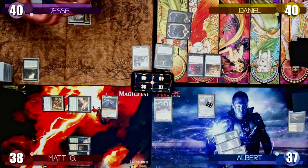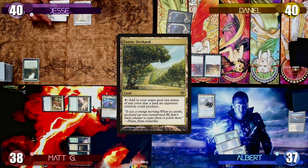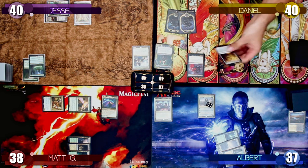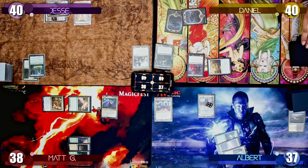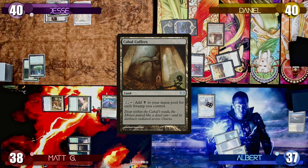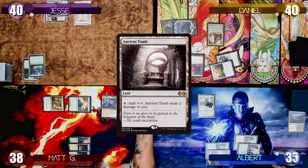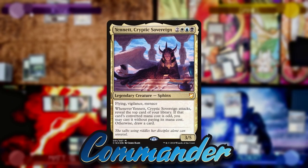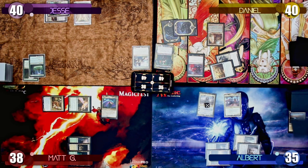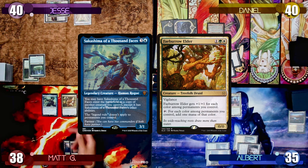Jesse starts his turn by drawing three cards with Sylvan Library but only keeping one, not dealing damage to himself. He plays an Exotic Orchard, taps two mana to cast a Ground Seal which draws a card on entry and prevents targeting cards in graveyards. Daniel taps one mana and uses Azor's Gateway to exile a card and draw. He plays Cabal Coffers as his land and ends his turn. Albert plays an Ancient Tomb, taps out taking two damage, and casts his commander Yannet, Cryptic Sovereign. He uses Aminatu's +1 ability again. On Matt's upkeep, Prismatic Bridge triggers, revealing cards until hitting Sakashima of a Thousand Faces.